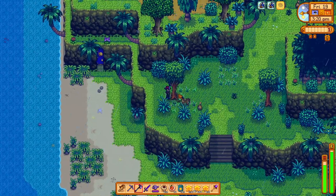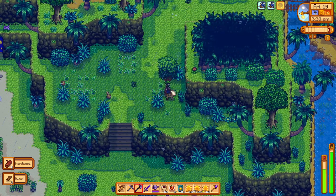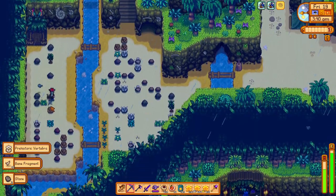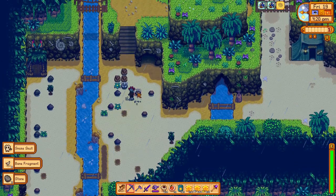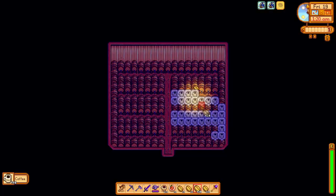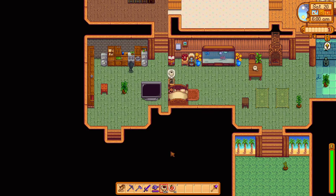So ideally, to perfectly balance our starfruit income, we should have 874 kegs to process starfruit wine every week. We'll count our kegs shortly to see how close that number is, but first let's finish off this day with a few more cycles of coffee in the keg sheds.